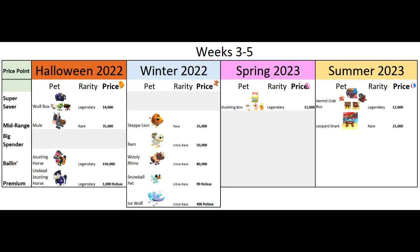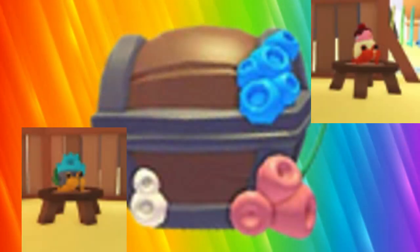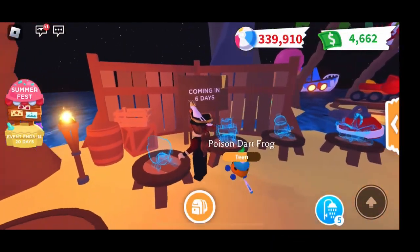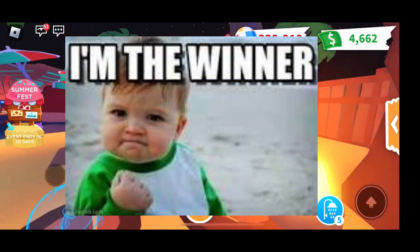Adopt Me also announced we would be getting a rare leopard shark for 25,000 beach balls — this would be equivalent to the mule from Halloween or step lion from winter. Cute, but buy two crab boxes instead of this pet. We hope you enjoy week 3 of the summer update. Whatever you do, don't buy the pets — buy the boxes instead. As always, like, subscribe, and comment your username below to win 10 free danger eggs.